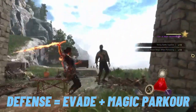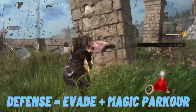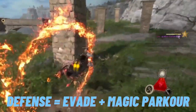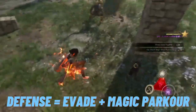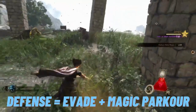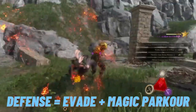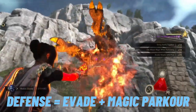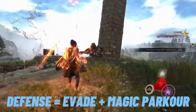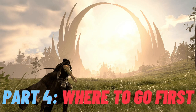When it comes to defense, the most important thing in combat — maybe the number one combat tip — is using evade and magic parkour to be way more mobile than everyone you're fighting. Move around them, and while you're in the air or jumping over enemies, use your magic to critical hit, auto charge, go back into evading and magic parkour, and rinse and repeat. I go into way more detail about early to mid game combat in my 15 essential Forespoken combat tips video, so definitely go check that out.